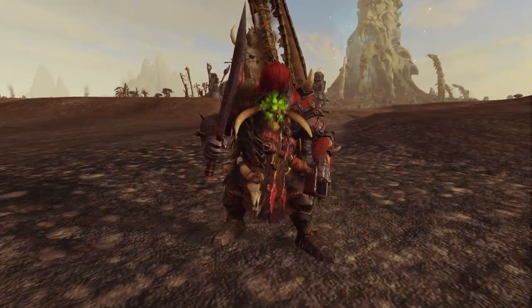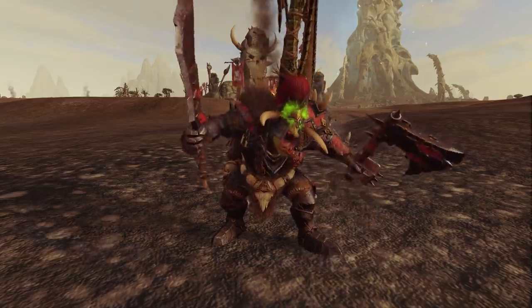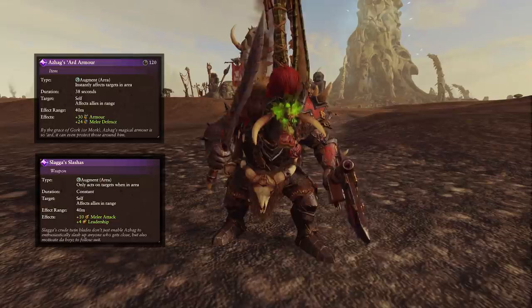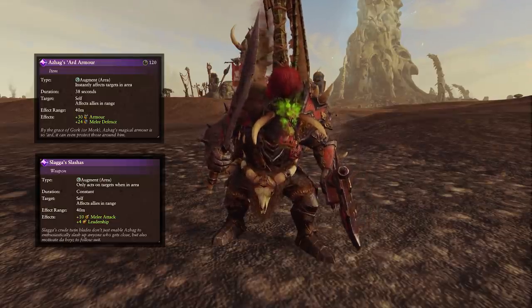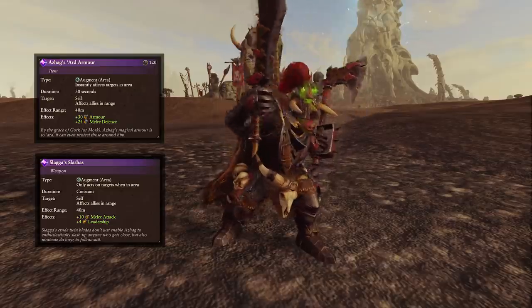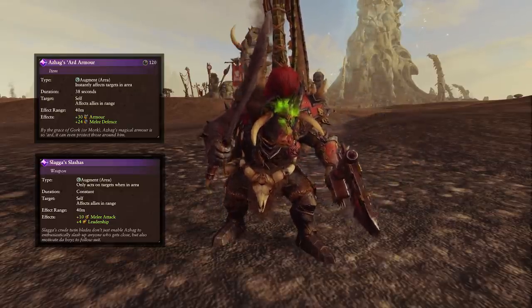Now for Azag the Slaughterer, a lord who didn't get too much love before, but now he should get plenty. As he's got two new items: one is Azag's Ard Armor, which gives plus 30 armor and plus 24 melee defense for himself and nearby surrounding units. So that's a nice defensive buff. And then for an offensive buff you've got Slagger's Slashers.